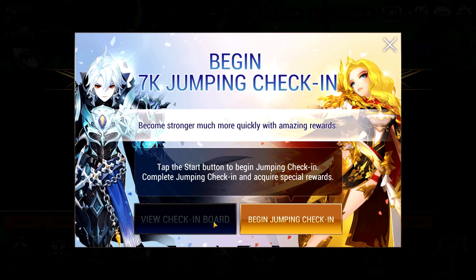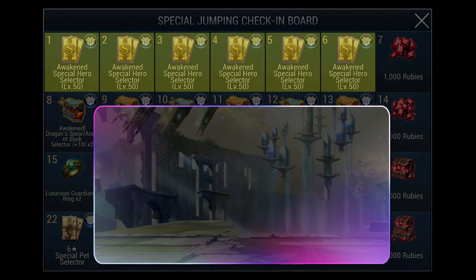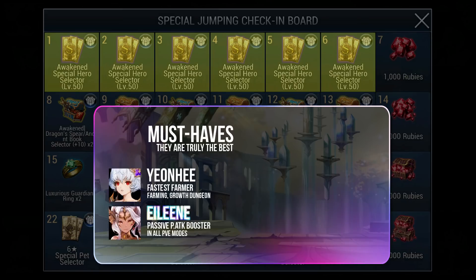We will start once again segmenting the board into 4 parts. For Special Heroes, after thinking it through deeply, Yeonhee and Eileen are without a doubt the best heroes every inventory must have. Yeonhee is now a dedicated farmer — she can clear waves easily due to her ability to hit 2 enemies with a basic attack. Eileen gives a big boost to physical attack in PvE, and no other hero can match this passively.